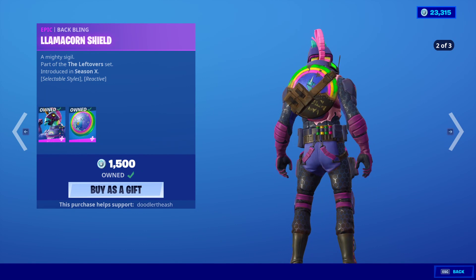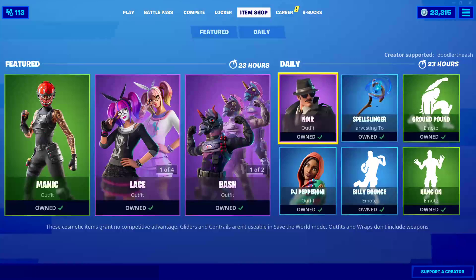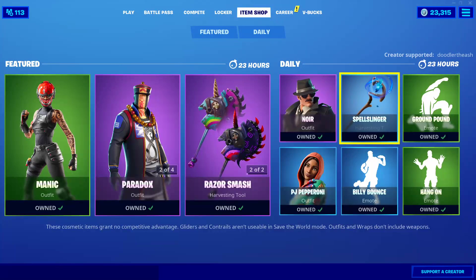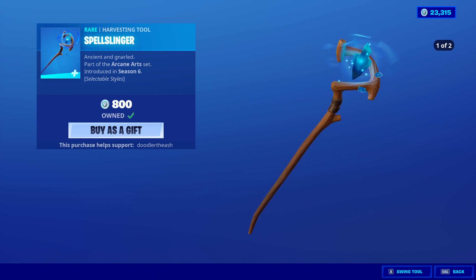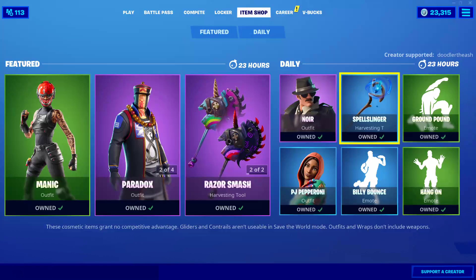This also has the Dark edit style as well. It won't show it on the main skin for some reason, but he does have that Dark edit style as you can see there. New Air is back with the Backbling Clue Finder — can never pronounce his name right. The Spellslinger, with an edit style.